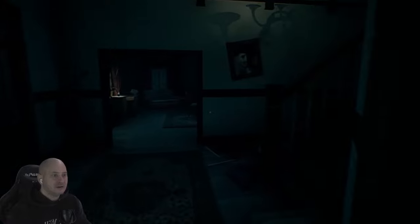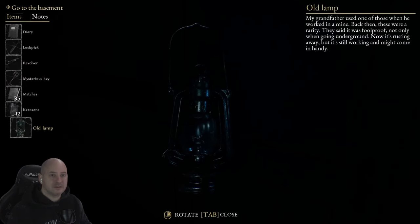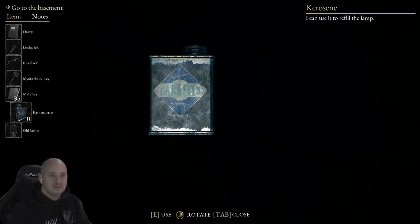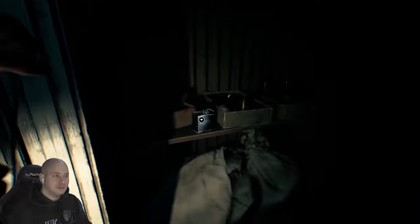We are at the bottom of the stairs — did he say we go to the basement? I don't really like the basement. More kerosene. We need to fill the kerosene lamp — it's empty. The lamp is not full. We're not going down there with no light. Have we got more kerosene? The other door — remember last time? Oh! I wasn't expecting that. Can't be true.